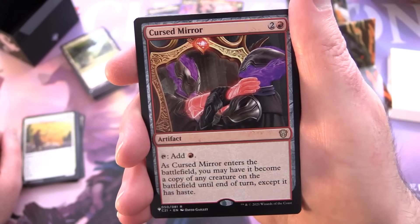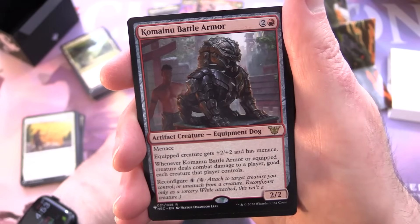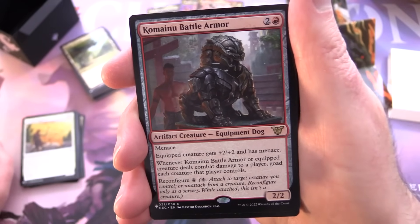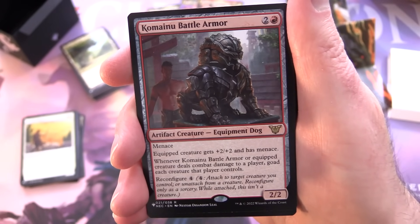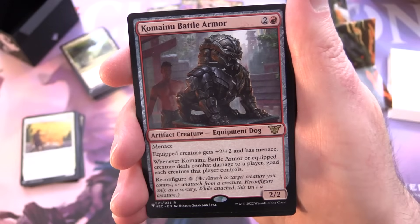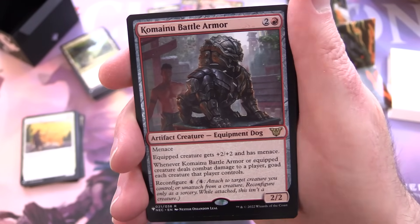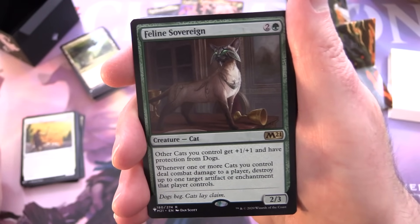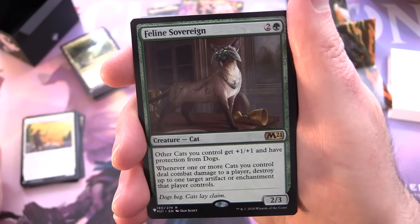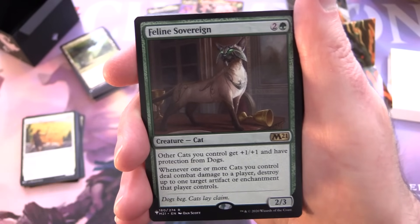Kemba's War Horn — artifact creature equipment Dog, 2/2 for two and a red with menace. The equipped creature gets +2/+2 and has menace, and whenever it or the equipped creature deals combat damage to a player, you go to each creature that player controls. Reconfigure four. Then Feline Sovereign — creature Cat, 2/3 for two and a green: other cats get +1/+1 and protection from dogs; whenever one or more cats deal combat damage to a player, destroy up to one target artifact or enchantment that player controls. It'd be fun to try this deck against itself — cats versus dogs!